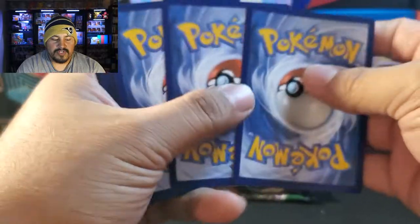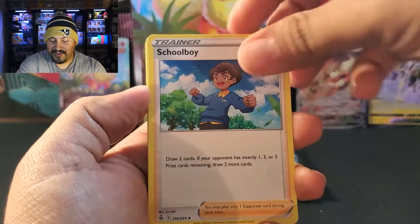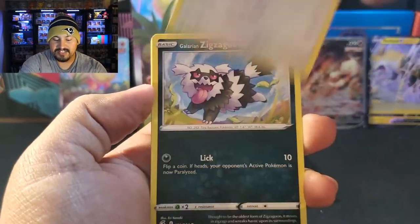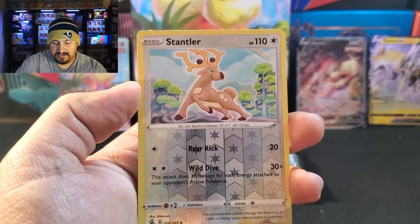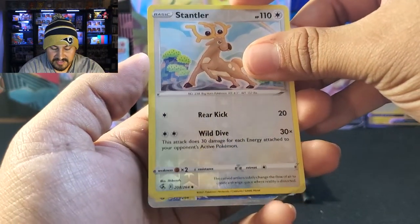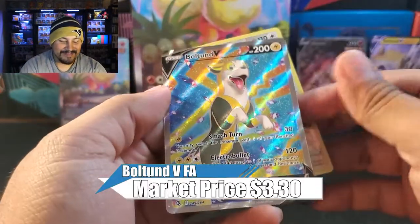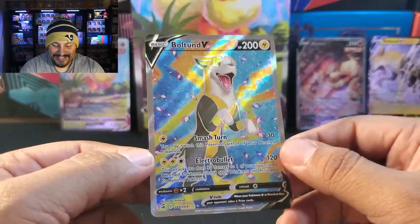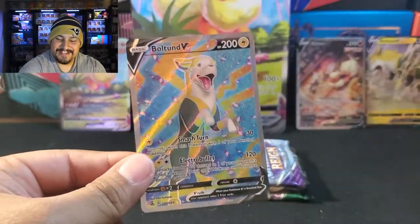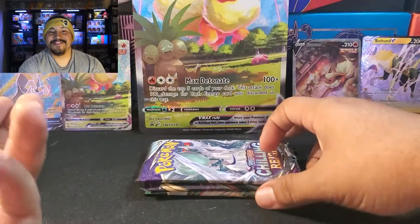Fusion Strikes number two. Starting with Fire Energy — is the pack going to be fire? Let's find out. We got Primeape, Volpix, Chansey, Zigzagoon, Mankey, Clauncher. Reverse is a Stantler. And we have something back there — I see the shine. It's a full art! Is this Bolton? We doubled up on Bolton with a full art! That is awesome — Bolton V full art. Look at that, it is beautiful. So we got the Bolton V and the Bolton V full art from both of the Fusion Strike packs. Who would have guessed?